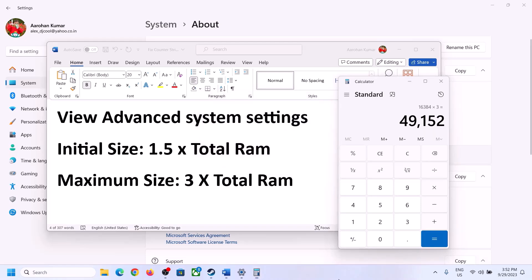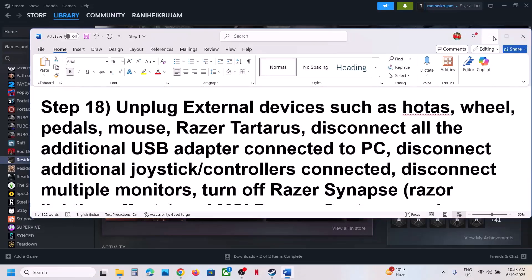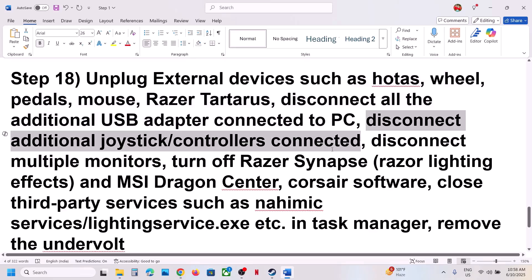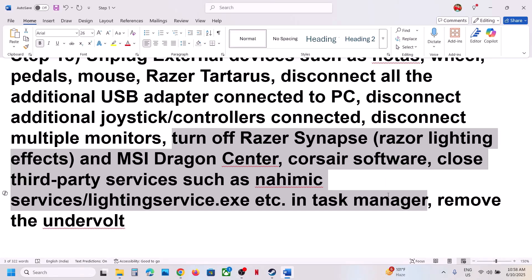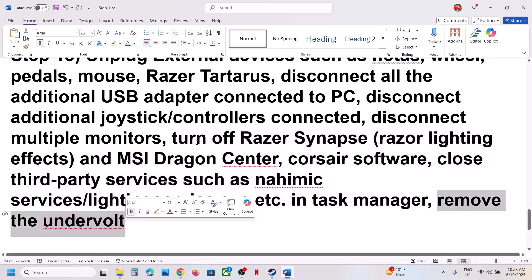The next step is to unplug all external devices from your computer. Disconnect steering wheels, pedals, USB adapters, extra controllers, and USB dongles. If you have multiple monitors, try launching the game on a single monitor. Close all third-party applications and services in Task Manager, making sure only Steam and the game are running. Also, if you have undervolted your computer, remove the undervolt and then launch the game.